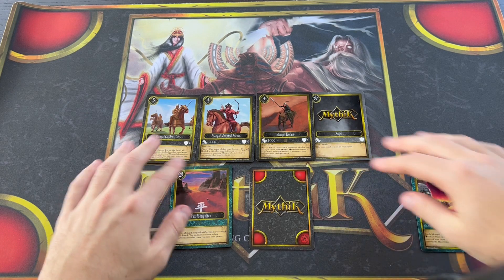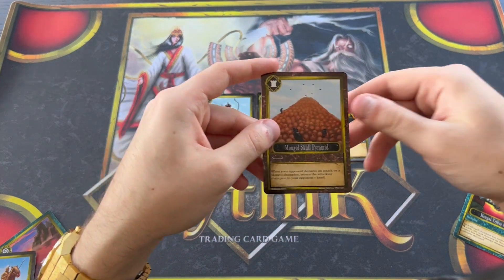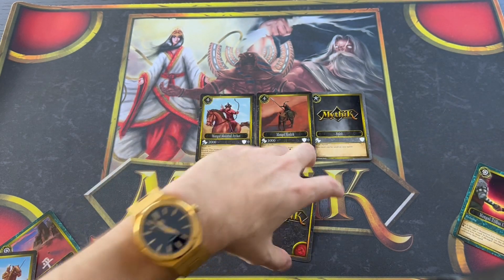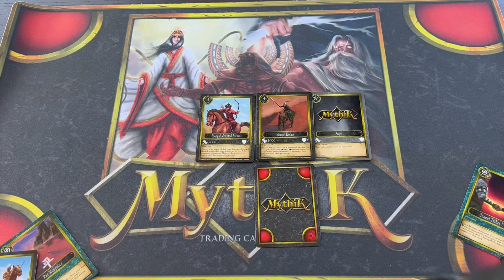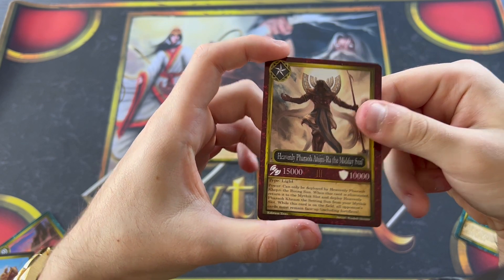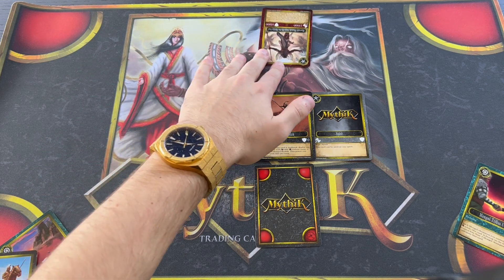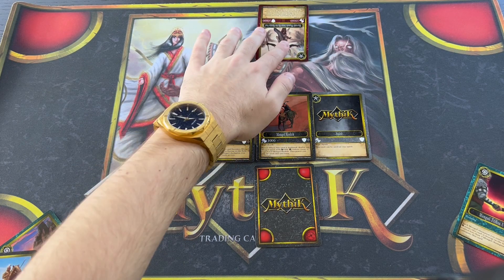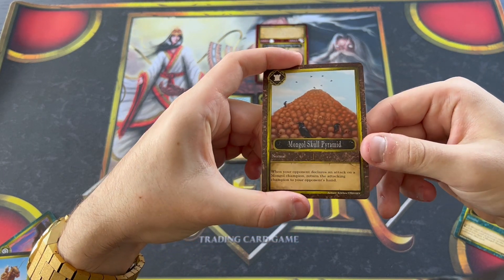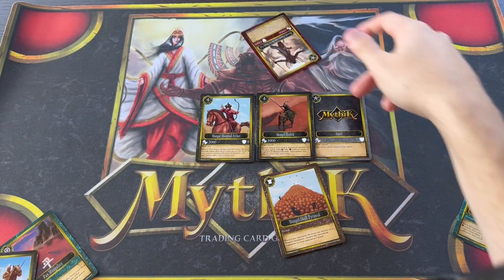Even if your Mongols aren't super boosted and just at base attack, if you have the Skull Pyramid face down and your opponent has Ra — one of the strongest cards in the game at 15,000 attack — when Ra attacks a Mongol Keshik, you can activate Mongol Skull Pyramid and return Ra to their hand. Since it's a mythic, it goes to the mythic slot. That takes care of Ra just like that, even though Ra has immunity to elimination.